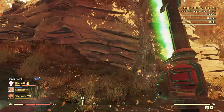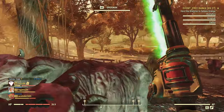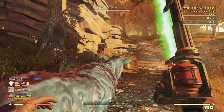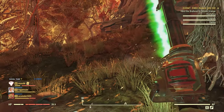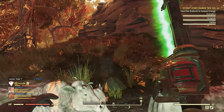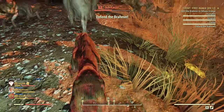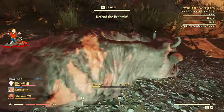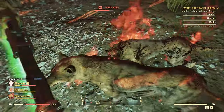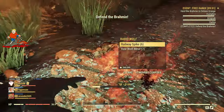Somewhere around here we're gonna get a wave of enemies that we have to kill — wolves or blood bugs, one or the other. There are the wolves. This can be really annoying if you're a VATS user because the cows have big hitboxes and it'll keep you from VATSing onto the wolves, but I'm not a VATS user on my melee character.